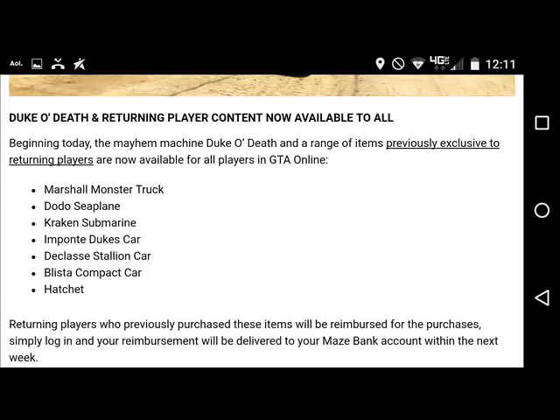On the GTA forums it states that all previous exclusive returning player content — such as the Marshall Monster Truck, Dota C-Plane, Kraken, Imponte, D-Class A Stallion, Ballista Compact, and the Hatchet along with the Duke of Death — is coming to GTA Online. I shouldn't say 'is coming' — it is already in the game.